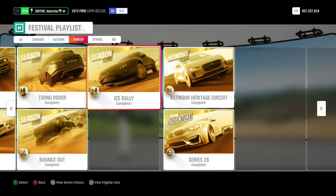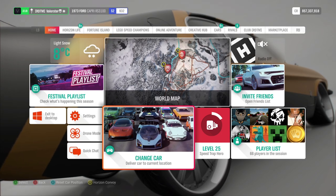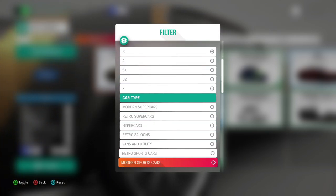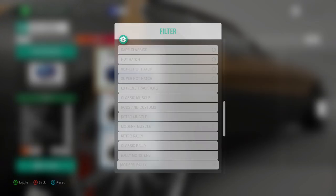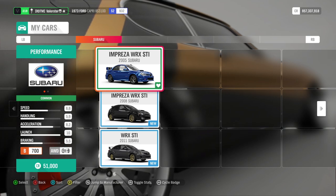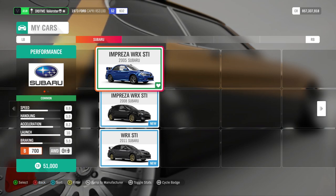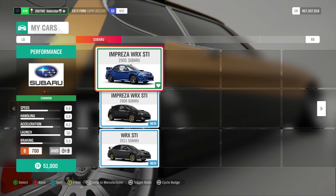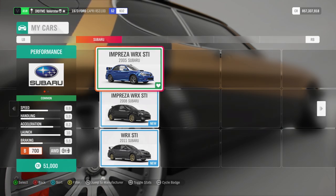Now let's go to the ICE Rally. We need a B700 Modern Rally car. Let's have a look — I'll go to B-Class and then Modern Rally. I basically always use the 2005 Subaru Impreza. The 2004 is also a very good car, but I just stick with the 2005, especially for a championship like this. You don't need to drive very fast, but this car does the trick — you can easily win with it. What can we win? We win the Ford Racing Puma.